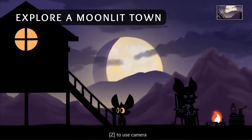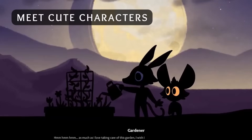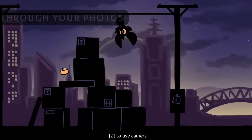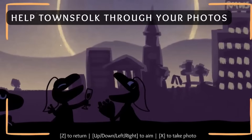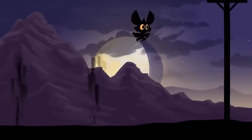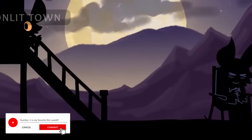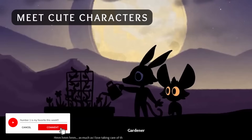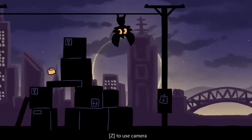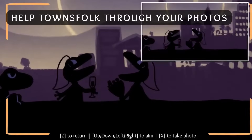Bato, a photography-obsessed bat, is on a mission to snap the ultimate picture of the full moon in Batography. Winner of Godot Wild Jam 48, you'll explore a sleepy moonlit town brimming with sassy animal neighbors, helping them with tasks while gathering elusive mooncakes. Run, climb, glide, and use your trusty camera to solve puzzles and communicate with the locals. Originally released on itch.io, the Steam version ups the challenge with extra mooncakes and achievements. Can you time everything just right for the perfect lunar shot?